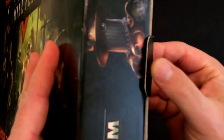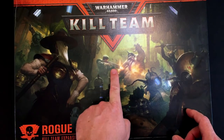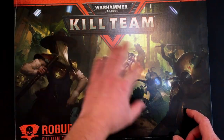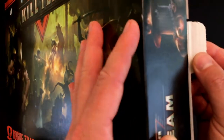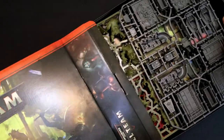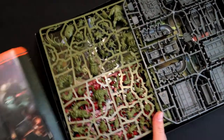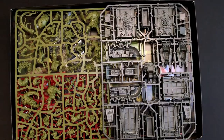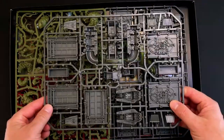Now let's open this up. It doesn't have our favorite clean film — vac wrap or whatever you want to call it — which I always enjoy taking off. Never mind, let's drag this out and see what we've got in here. It's tight — there we go. It looks like quite a full box.